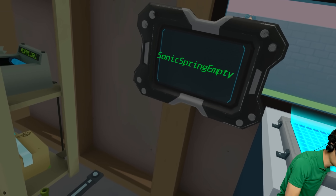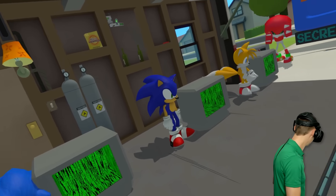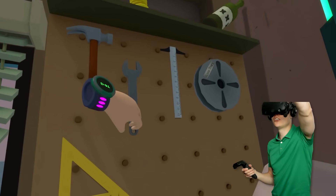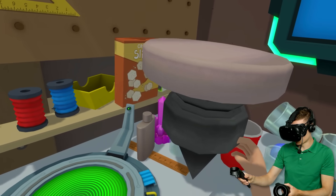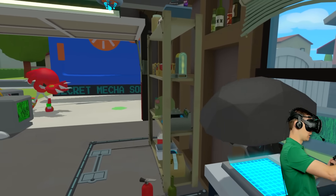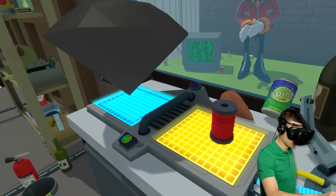It's a Sonic Spring Empty! Amazing! So we just gotta grab another Chaos Emerald! And then we can fill it up with some energy again! We should go for red! Is that a good idea? Does that work?